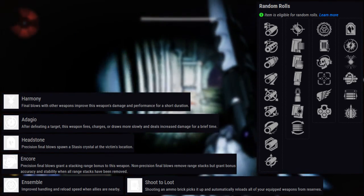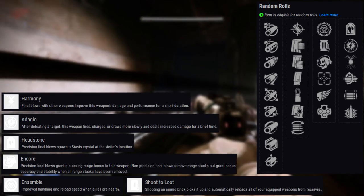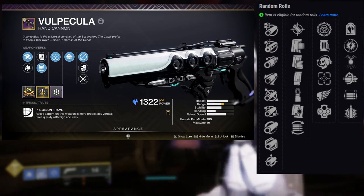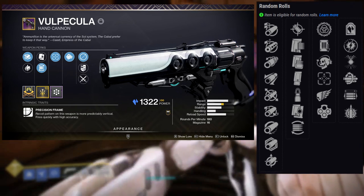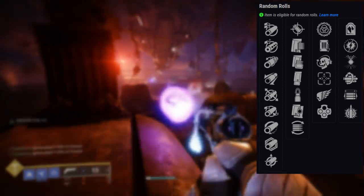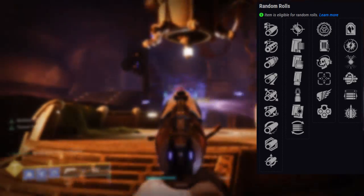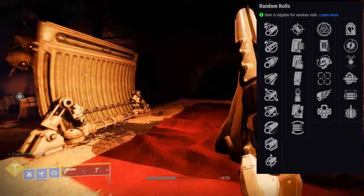There's a lot you can do with this weapon. If you want a fun stasis build, you could do Headstone with any of the others — I'd probably pair it with Outlaw, because getting a precision final blow procs both Headstone and Outlaw, which synergizes really well. Another option would be Killing Wind and Opening Shot: Opening Shot helps you secure the kill to proc Killing Wind, which increases mobility, weapon range, and handling for a short duration.